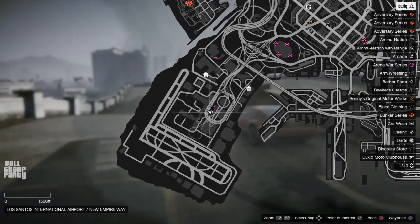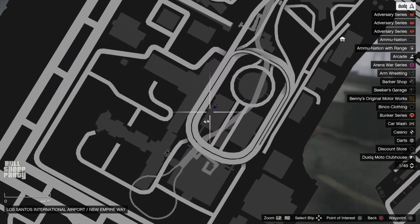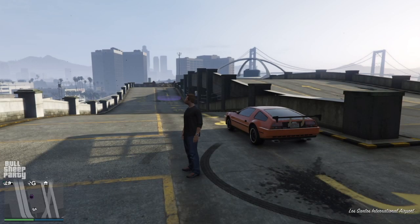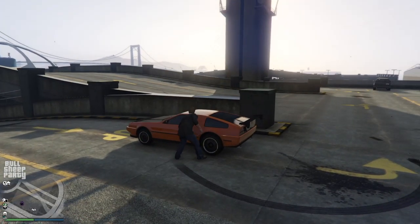First thing I want to show you is the location of the time trial — it's right next to the airport, right over here. Second thing I want to say is that you can use either a bike or a car to do this time trial.